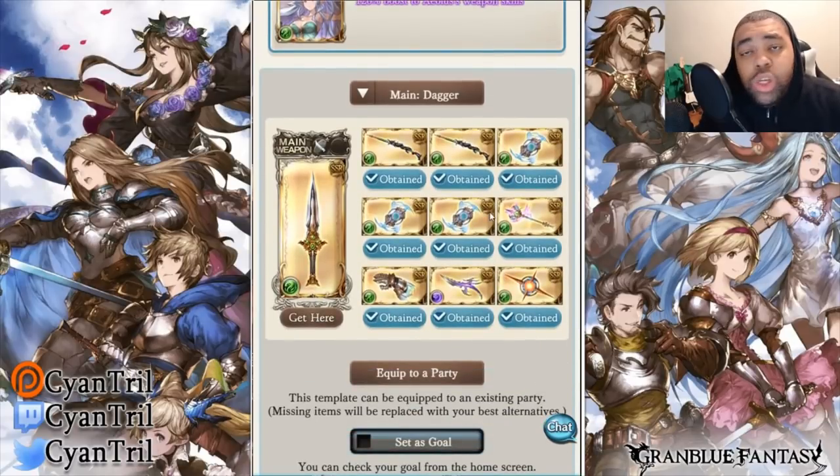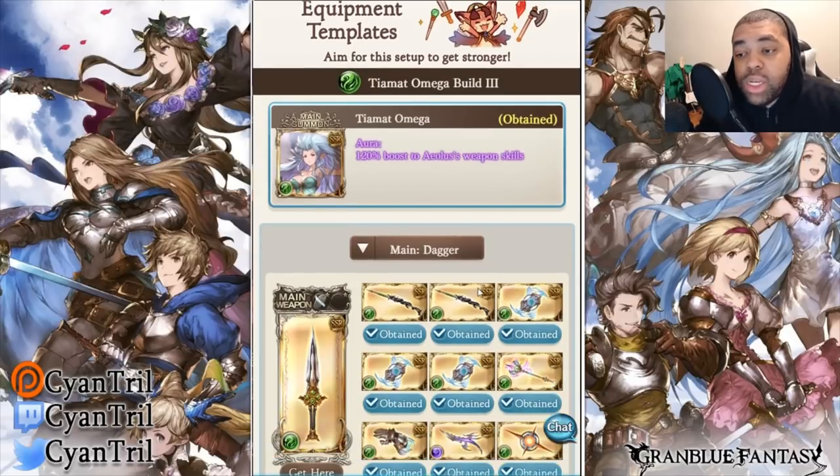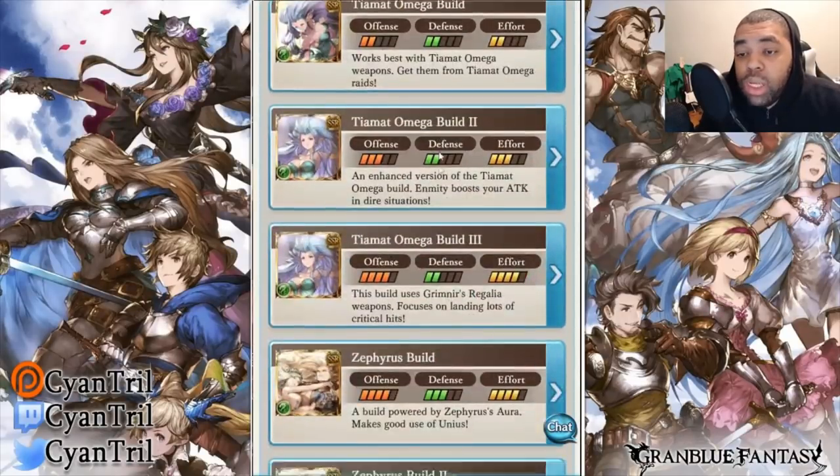Now let's talk about the Grimnir build. Depending on what Opus key you have and what you're doing, you can either run two harps and three guns with an Opus, or one harp, four guns, and an Opus. It depends on what content you're fighting. Generally when you take more damage, you drop to one harp and four guns. If you're running something where you don't take much damage: two harps, three guns, and an Opus. For example, if you're doing a really fast Ubaha high level, you'd take quite a bit of damage from triggers, so you'd run four guns, one harp, and an Opus. But there's no Opus in that grid, so it hurts the overall damage quite a bit.